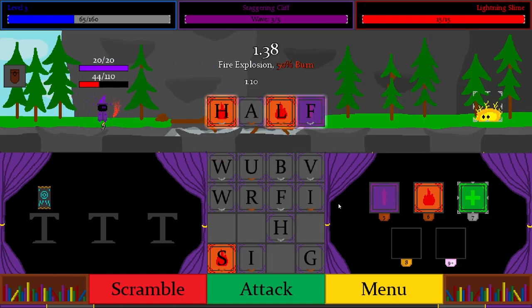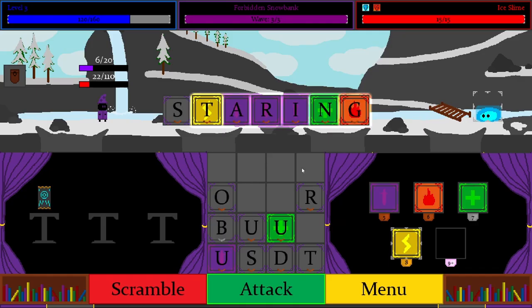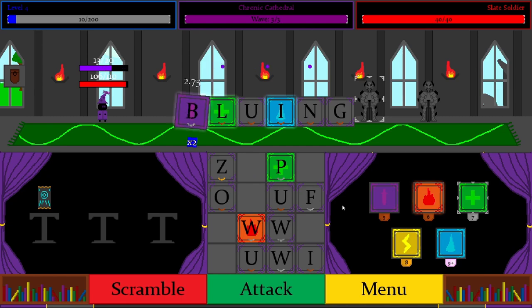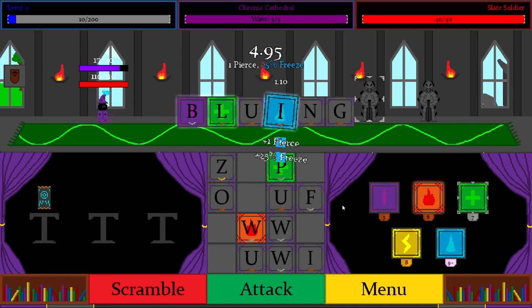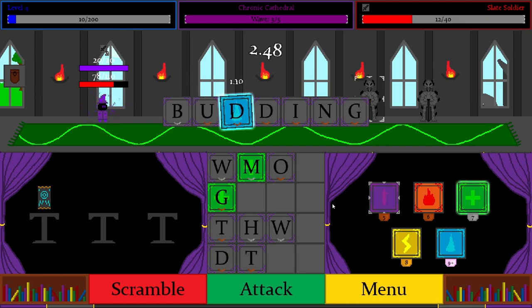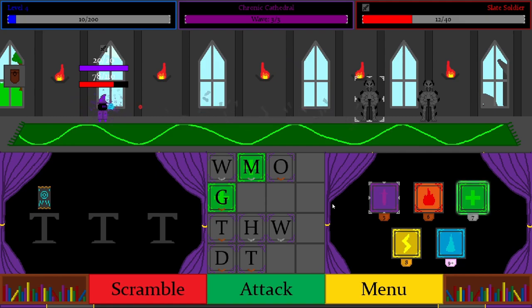So that probably seems like a lot of stuff is happening — because it is. Spellslinger has a lot of different mechanics that affect your attack, and it can be a lot to keep track of, which is part of the reason for adding the tile triggering animation. It helps you figure out what is going on easier, but the other reason for adding it is just because it looks cool. I am very proud of how it turned out, and it is much more satisfying to see your attack build up with all of your spells, artifacts, and attributes to create one huge attack, instead of the old instant attack as soon as you click the button.